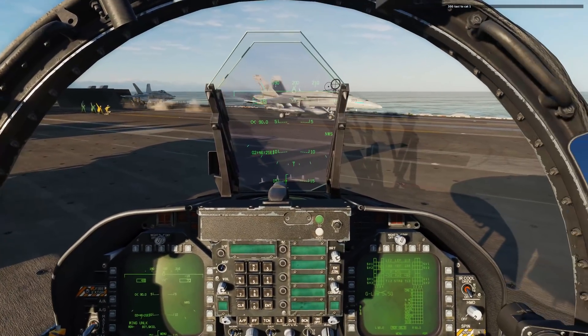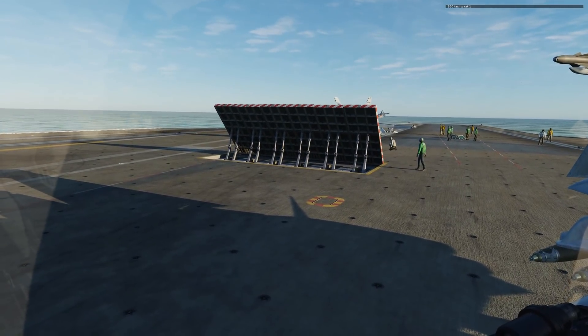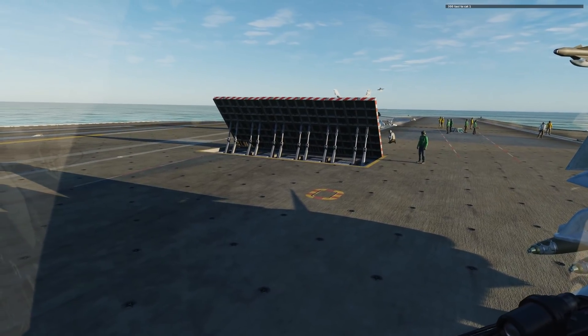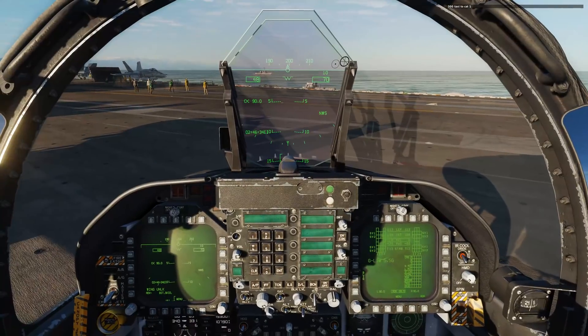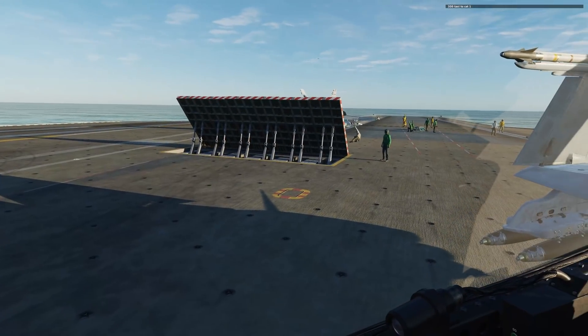We see catapult three being launched. We'll wait for catapult two to launch here in a minute and then go over to catapult one. When driving around the deck, you want to make sure with the wings folded that you set your nose wheel steering button to high gain — that will allow you to turn a lot tighter on the deck.